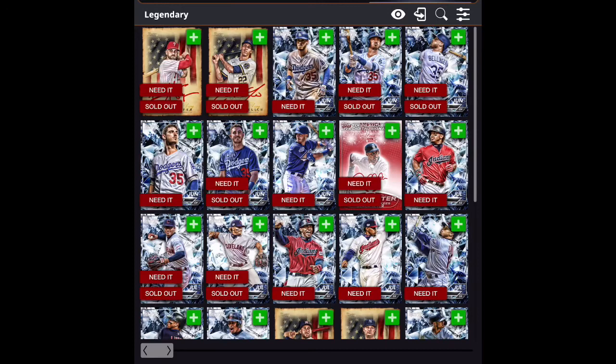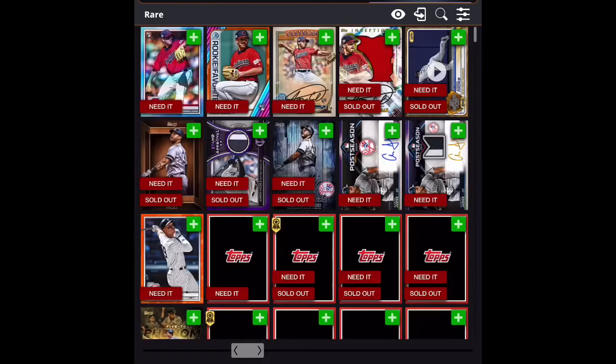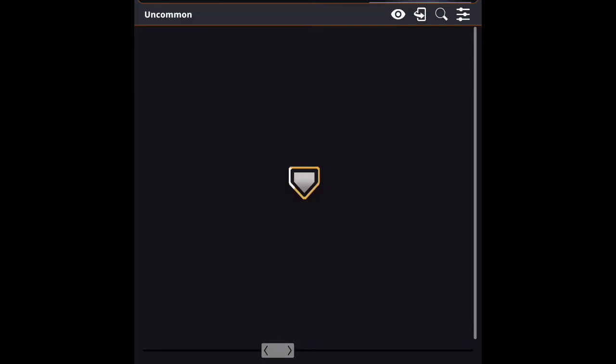You'll see all the little plus buttons. Currently on the wish list I have a Pete Alonso — I believe that's an Independence Day card, autographed — as something that's on my wish list. If I click the plus sign to the right of the Alonso, it will take me to an option where I can start to add cards to my wish list. It sorts the cards by legendary, iconic, super rare, rare.